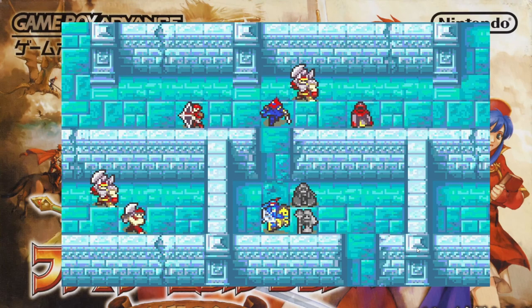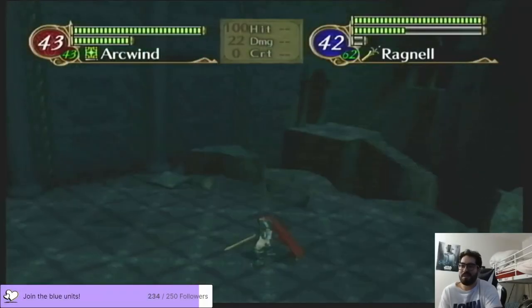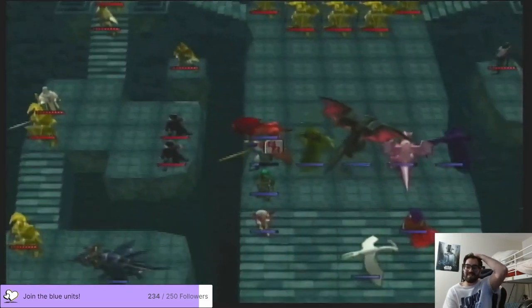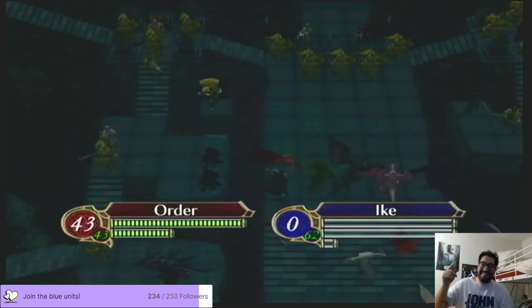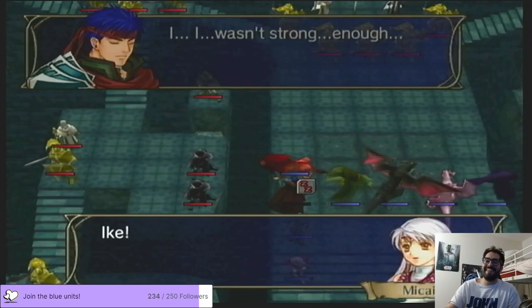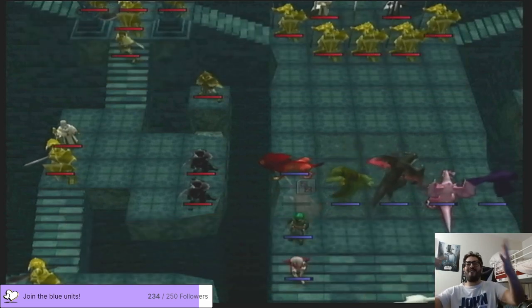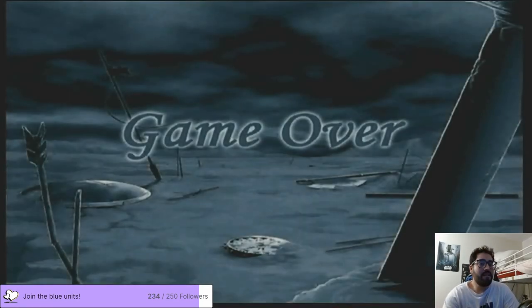Something people don't always notice: in FE10, Sleep staves actually reduce your dodge rate. One time my Ike got slapped by a Sleep staff and then got absolutely clobbered by siege tomes and killed — a combination of two threats at once. So the next time I played, I made sure to take out those siege tomes as quickly as possible. Ike still got hit by the Sleep staff because it came from very far away, but this time he didn't die.